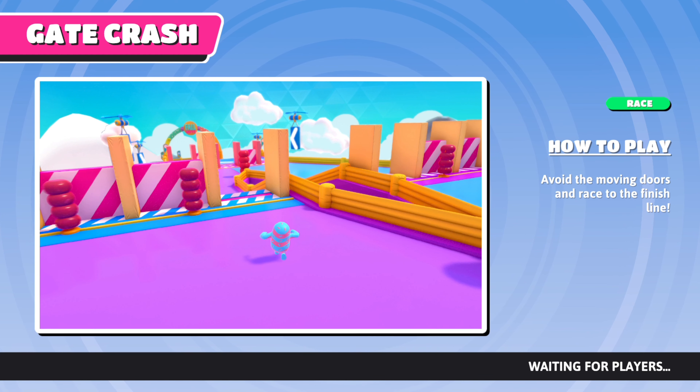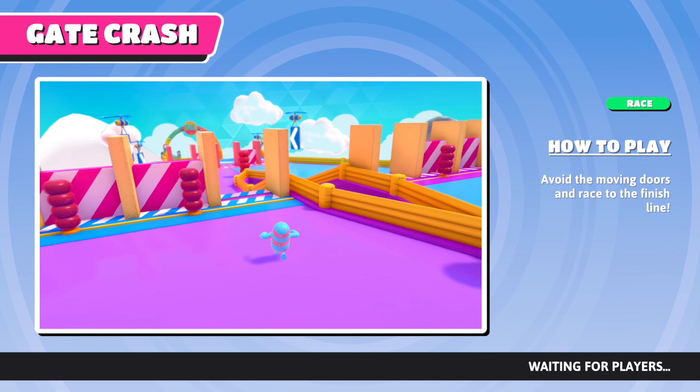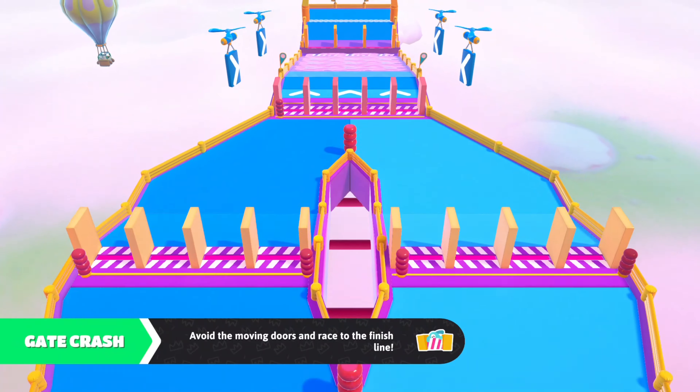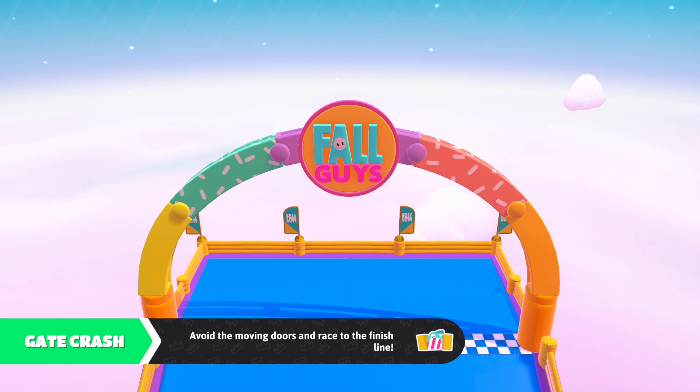This one is Gate Crash, where you have to leap over gates. Also, I forgot to show the emotes — there's a variety of emotes. You can have four emotes equipped, and you can have some celebrations and stuff.